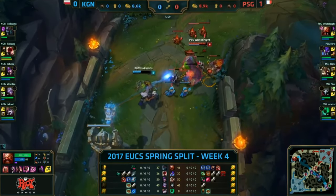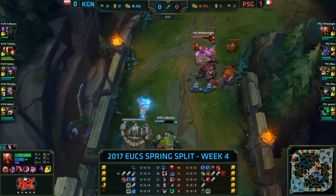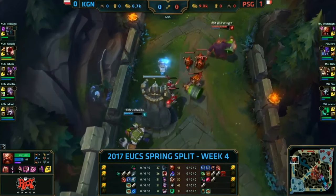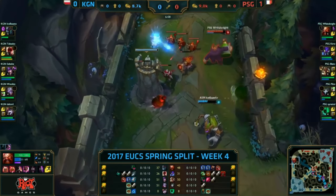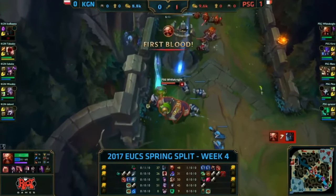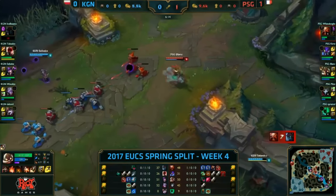Alternatively, and if you have time to set up your combo, you can cast your Q first and let it ferment for extra damage. Take this clip from PSG's White Knight for example — he throws out Q first and lets it ferment for more damage, then ults his enemy into the barrel, followed by an E-Flash combo. These are the hardest combos to master, but also the most rewarding ones when you manage to pull them off.